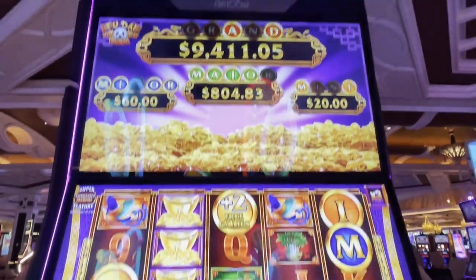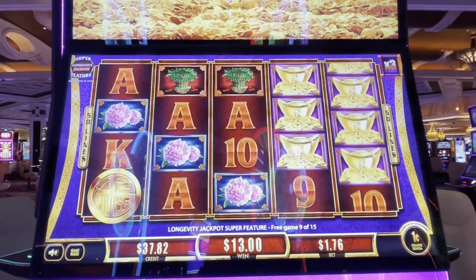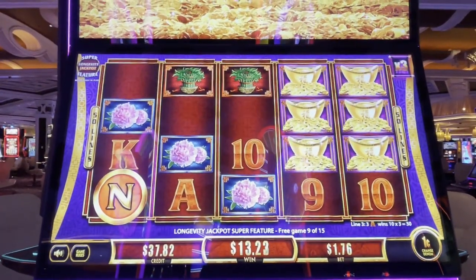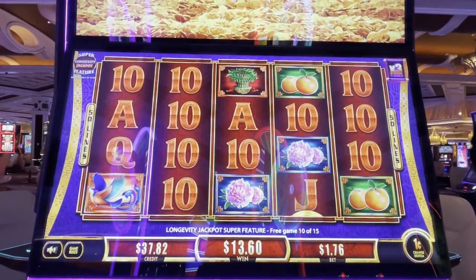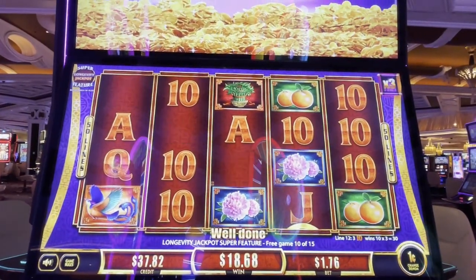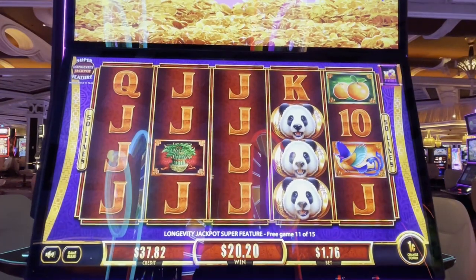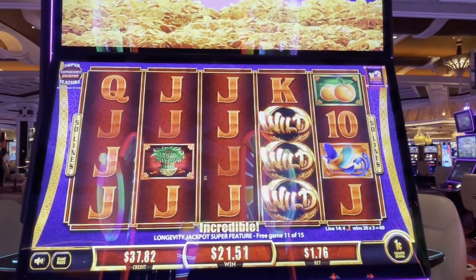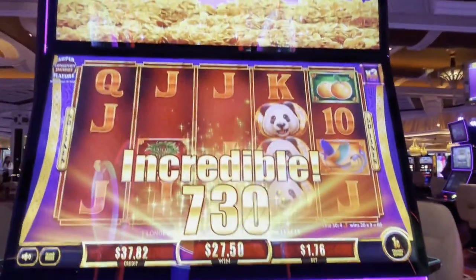We're one away from the mini as well. Come on, coins. No dead spins, we gotta have coins. We got the tens. We still have five more spins, we need some coins. We got jacks, but we want coins. It's incredible. Incredible would be a green R. Please, a green R.